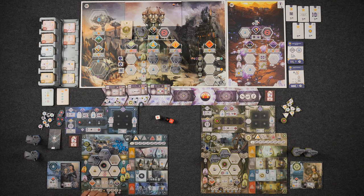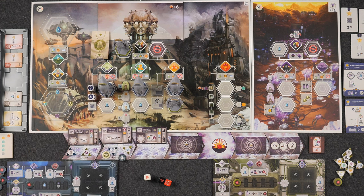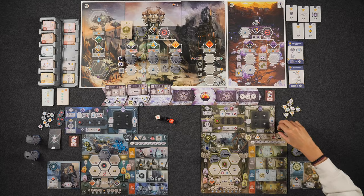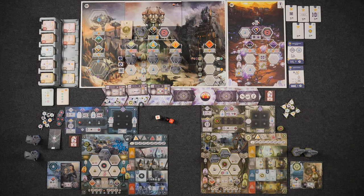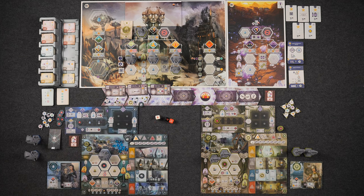I wanted that building! Okay, I'm going to send out a scientist to get into this spot. Only a scientist can go there. I get to set one of these two dice — this symbol and this symbol are exactly the same, so I think I want to set it to that clock. If I roll a triangle, fantastic. Circle, circle — no circle.